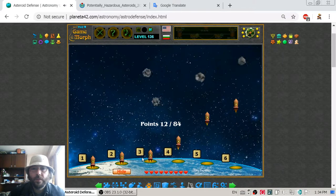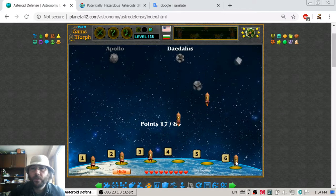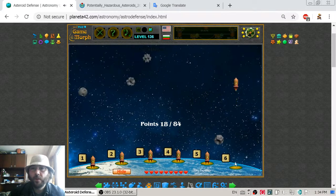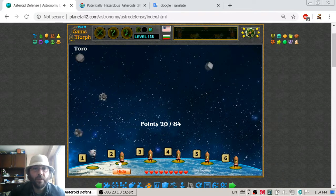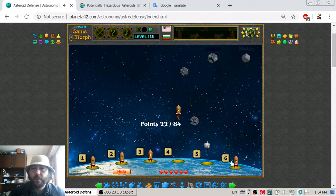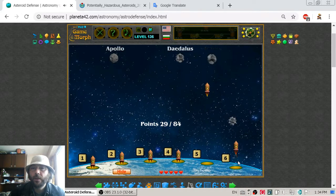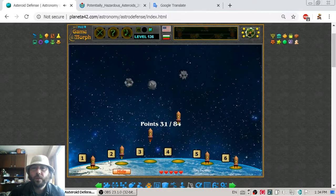Here is one more interesting thing: most of these hazardous objects are not observed directly, but they are estimated by their distance and their brightness. The bad thing is that some asteroids are made of material that reflects light more, and others reflect less. So that estimation may not always be very accurate.